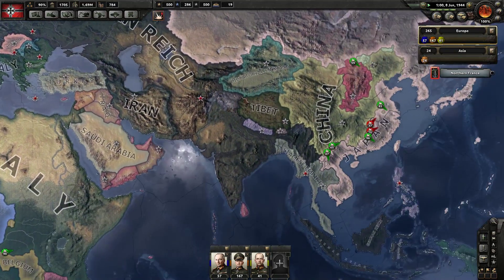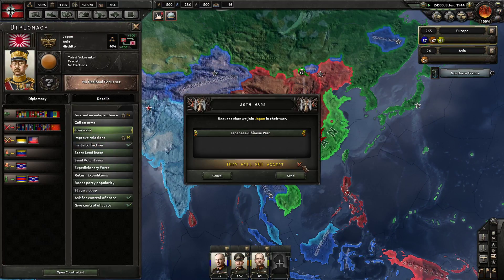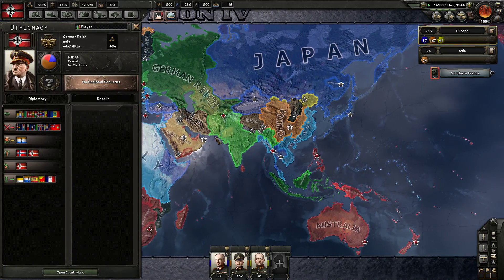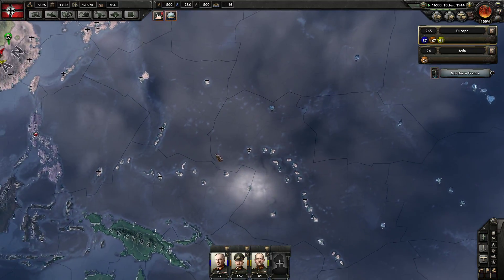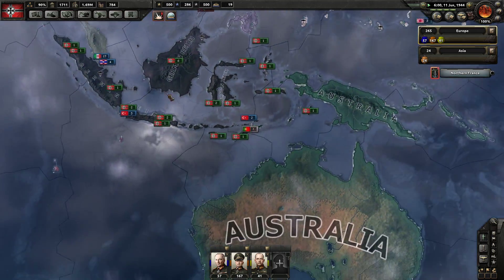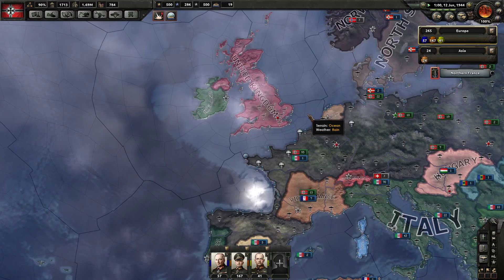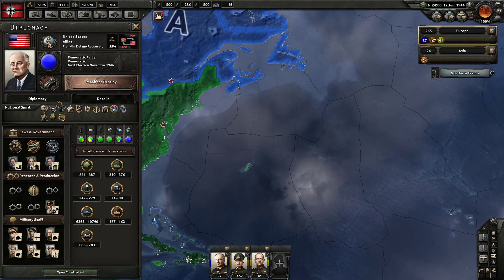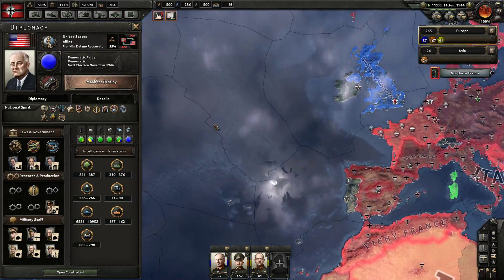I don't get why I keep getting called to arms from Japan. I wonder what would happen if we attack Australia — that might be kind of cool. What does the US look like? 221 to 387 divisions, a lot of military factories — almost more than me. A lot of civilians too. They have a lot of airplanes and a lot of ships.